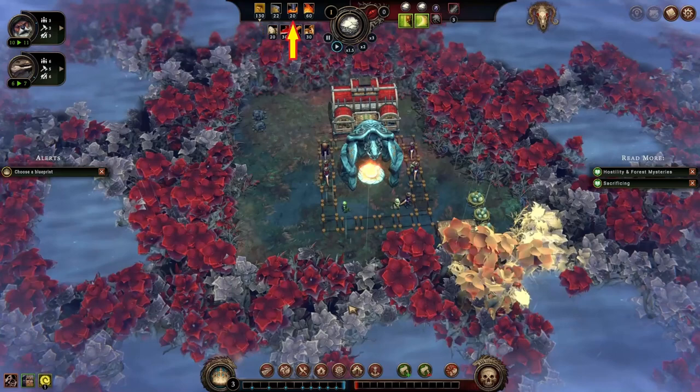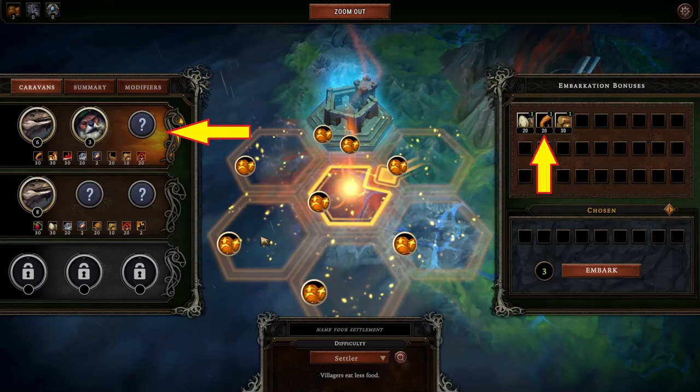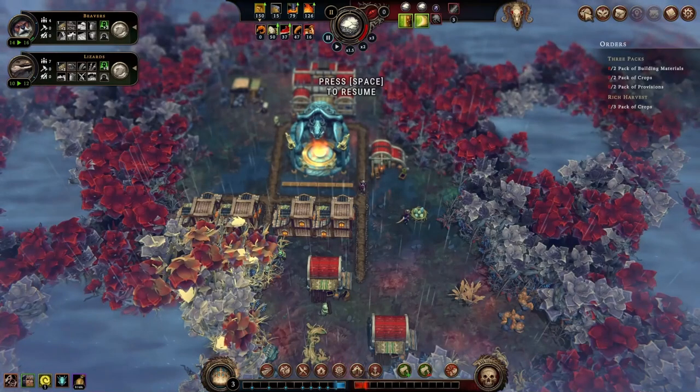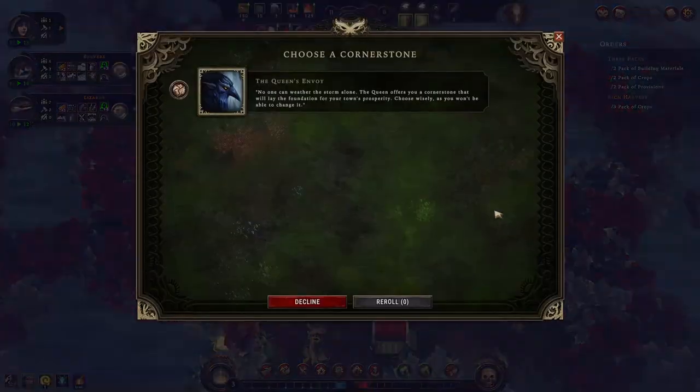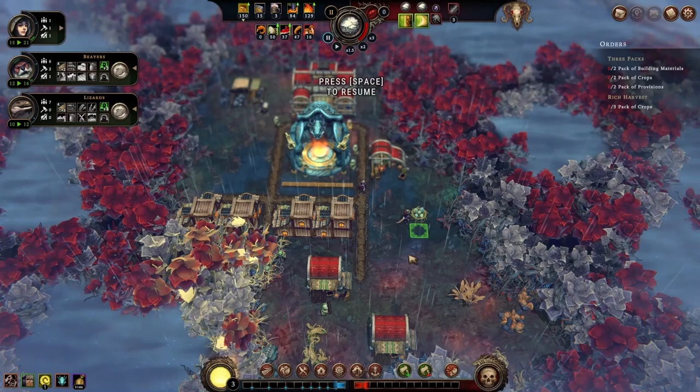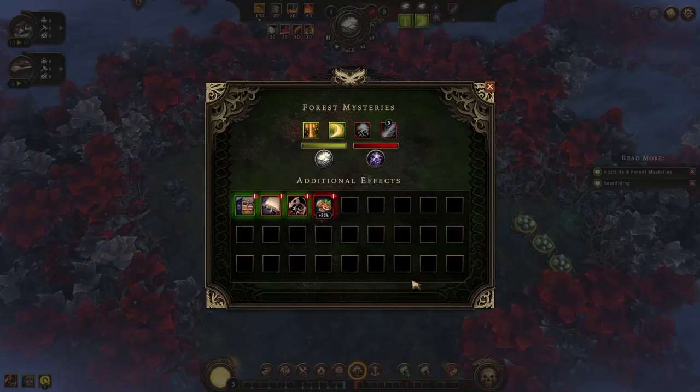These are the food, consumables, building materials, and fuel in our settlement now. They came with the Caravan I picked and what I spent my Embarkation bonus on. We are now in the Drizzle season of the first year. Hostility level of the forest is 0. There are 3 seasons in a year: Drizzle, Clearance, and Storm. Every year, new villagers join our settlement and we can pick a Cornerstone. Cornerstones are mostly positive — sometimes mixed — modifiers to help us run our settlement better. As time passes, we get more villagers and discover Glades, and the forest becomes more hostile.